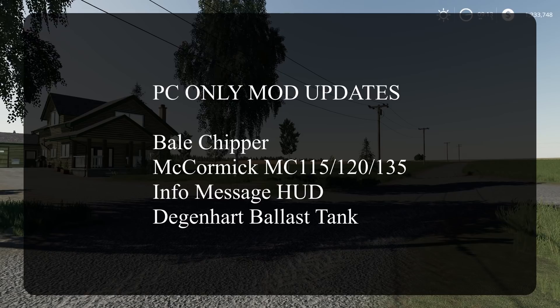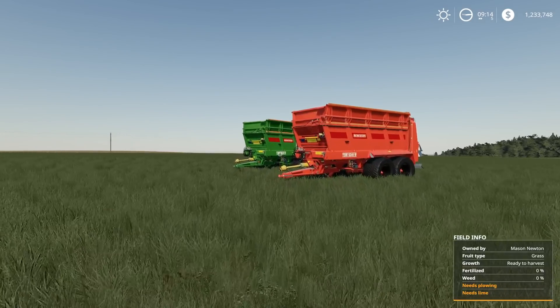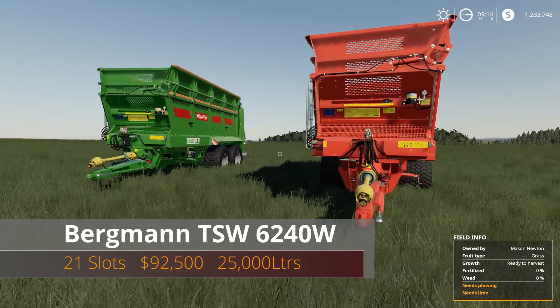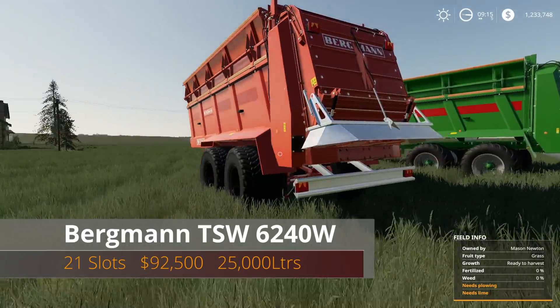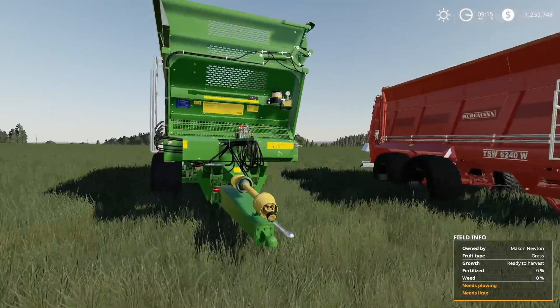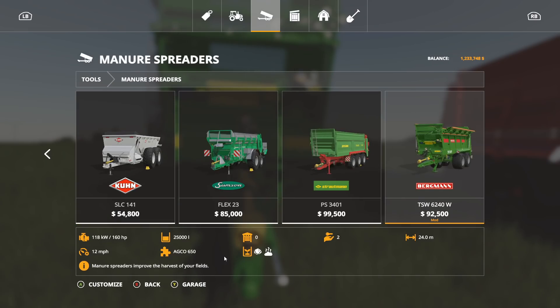Okay, let's get to those new mods. First one — this is the only all-platform new mod besides the Geos — this is the Bergman TSW 6240W. It's 21 slots on console, costs $92,500, holds up to 25,000 liters, and it's a manure spreader. You can find it under Manure Spreaders at the very end. It requires 160 horsepower, has a spread width of 24 meters, you can hook up the Akko 650 on it, and it also does lime.